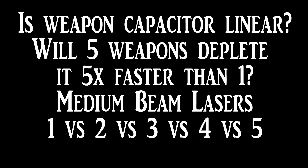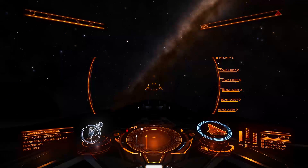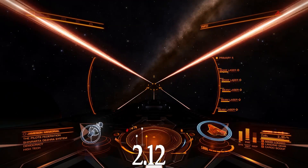Greetings. There was a comment stating that power drop from weapon capacitor is not linear. This is a simple test to see if two weapons — exactly the same weapons — will deplete your weapon capacitor twice as fast as one, and five weapons will deplete it five times faster.